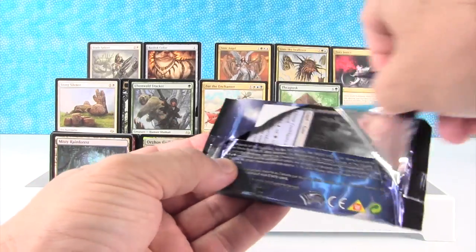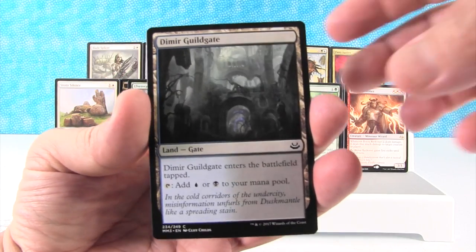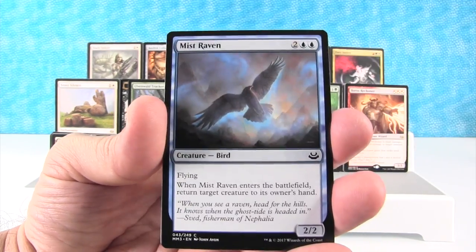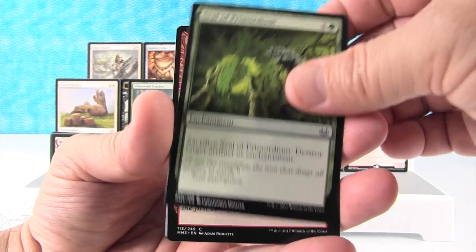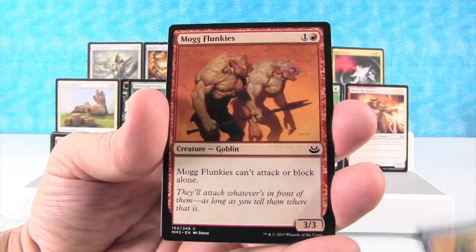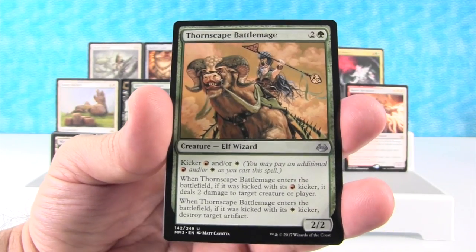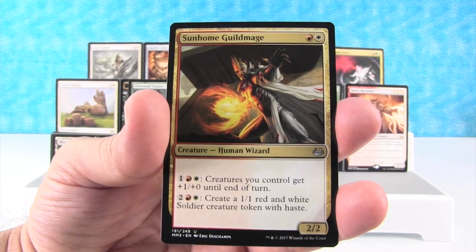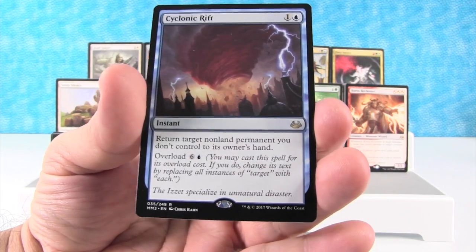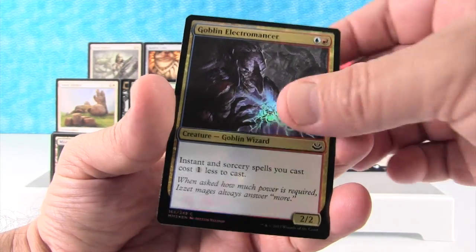One last pack left. I'm actually kind of hoping that we don't get any Mythics in this pack, or like just another common foil — I just want the second video to be really stacked with stuff. We have the Dimir Guildgate, Augur Spree, Deputy of Acquittals, Mist Raven, Recover, Seal of Primordium, Thunderous Wrath, Soul Warden, Mystical Teachings, Mog Flunkies, Jungle Shrine — oh, that's cool looking, brand new. Thornscape Battlemage, Sunhome Guildmage. Our rare, the last rare of the box, is Cyclonic Rift — that is awesome looking. And Goblin Wizard is another common foil. A Centaur Token.